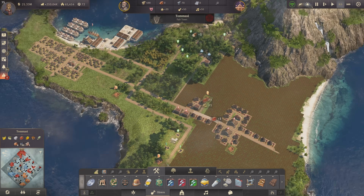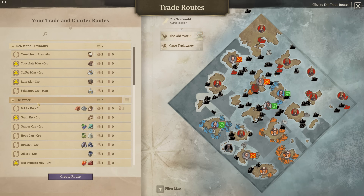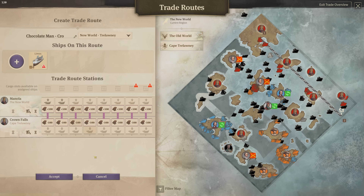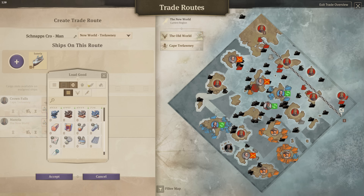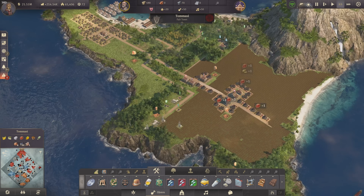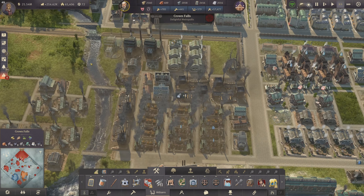Tomasi is probably my best bet since it's got six clay deposits. In the meantime I'm going to take one of my Trelawney trade routes going to the New World. The chocolate has 600 on it already. The schnapps one is ideal because we have room — let's take 200 tons of bricks and get this to Manola. With that we're getting a nice exchange between the two. Back to Crown Falls because we have something very important to do.